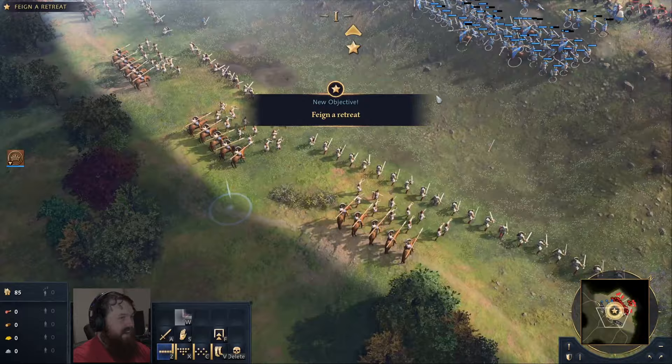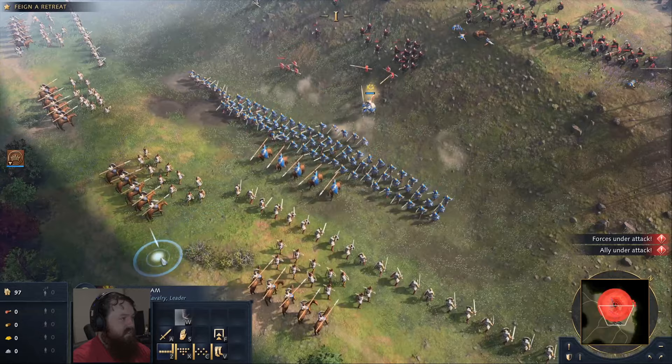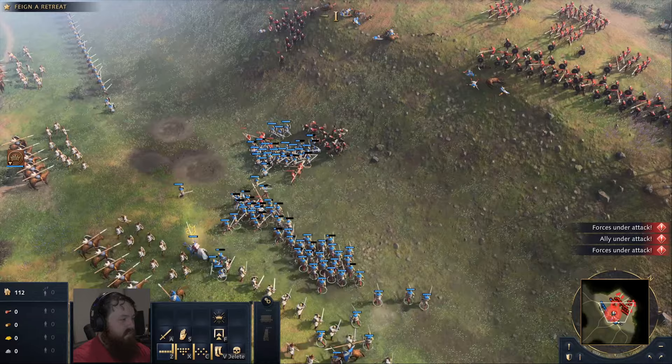Run away! The retreat was working. The Anglo-Saxon army broke their shield wall formation, leaving gaps for William to make a move. Feign a retreat — that's the plan. If you'd let me in on your plan, I'd know what's going on!